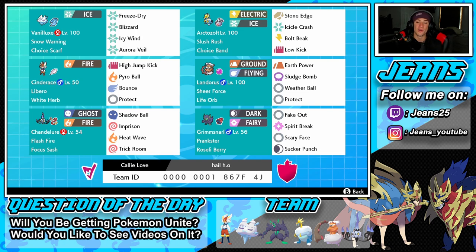The final Pokémon is our support Grimmsnarl with the Prankster ability, Roseli Berry, Fake Out for flinches, Spirit Break for STAB and Special Attack drop, Scary Face for speed drop, and Sucker Punch for first-turn priority STAB. If you want to try out this team, the rental code is at the bottom of the screen and the Pokepaste is in the description below.